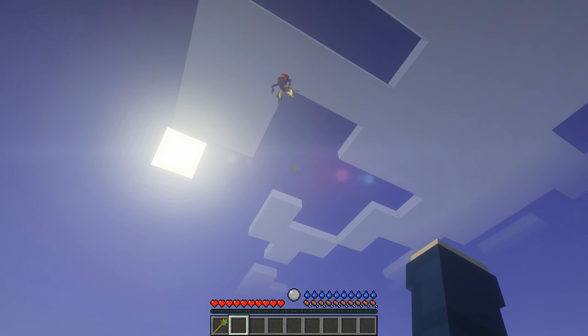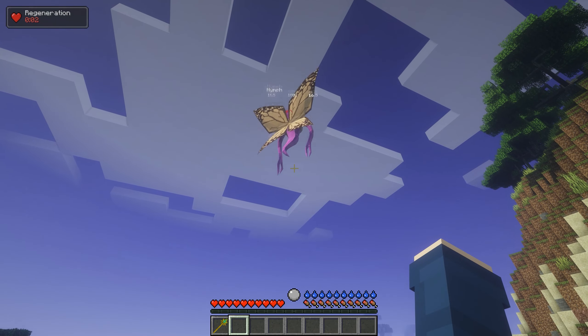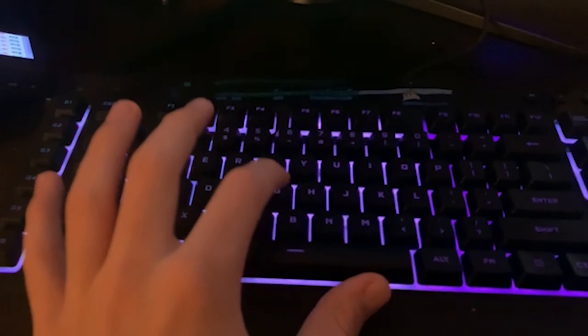You now have everything to begin summoning. In order to summon creatures from RLcraft, you have to get close to them to achieve Knowledge Level 1, which will give you the ability to summon them. Once you've discovered a few of these mobs, press G to open the bestiary.